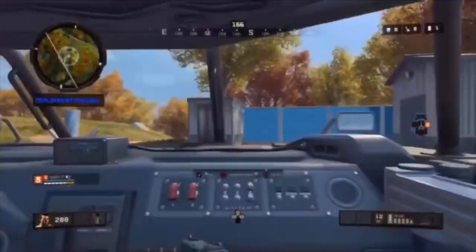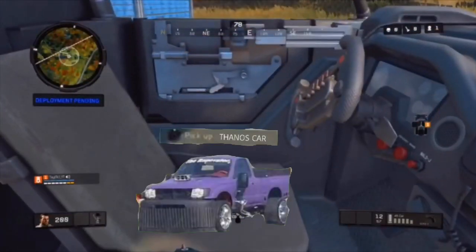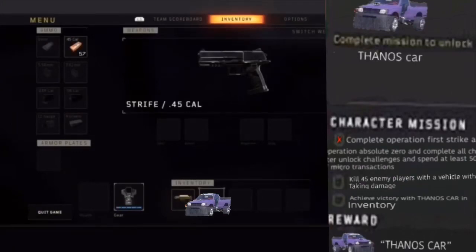For the second step, you need to get yourself in one of these bad boys. You just want to switch seats — once you're in the passenger seat, you want to look to your left, and boom, right there is the Thanos car item. So once you pick that up and go into your inventory, there it is — ain't it beautiful in all its glory.